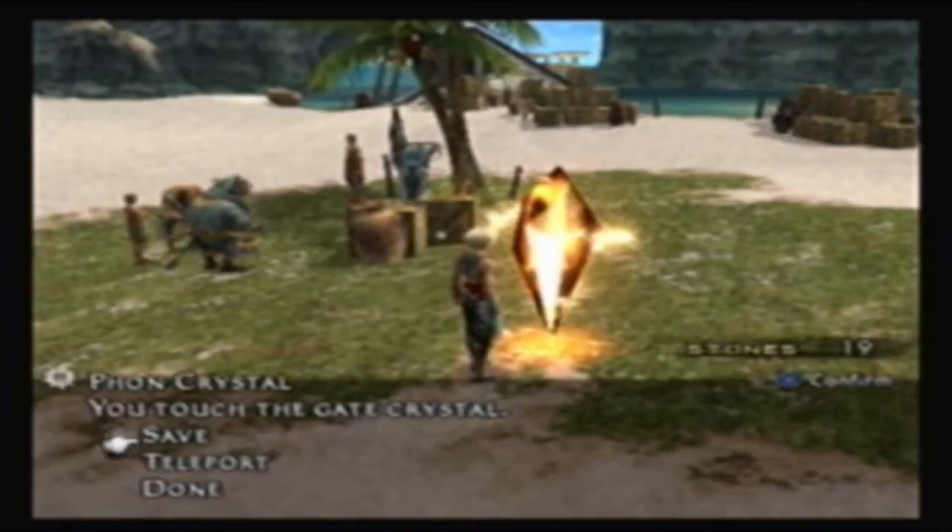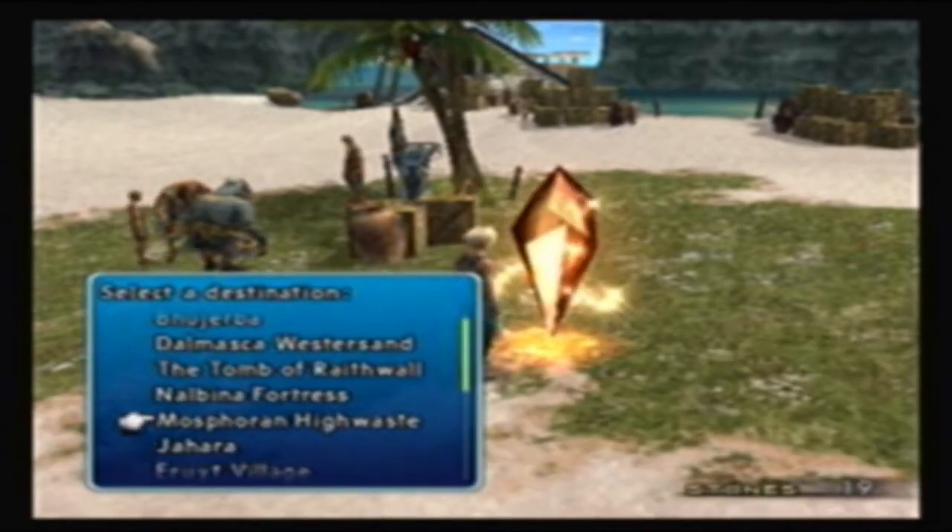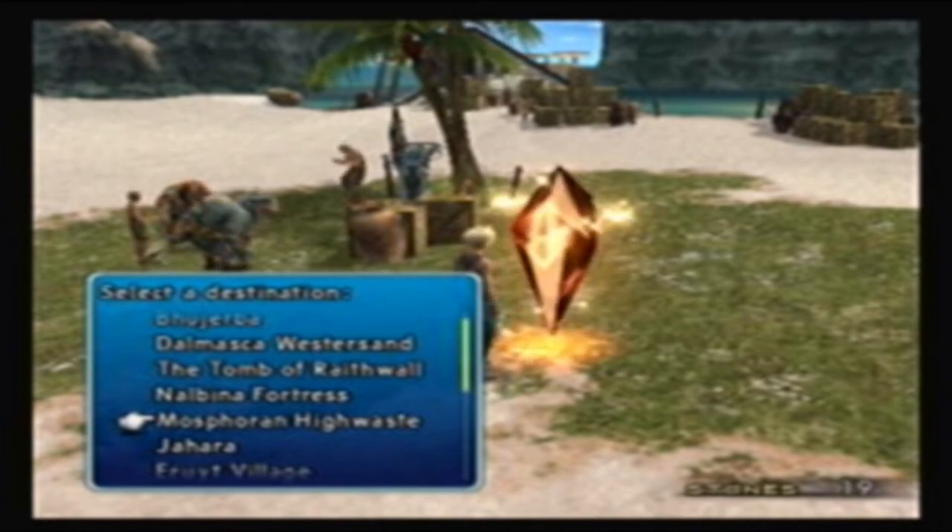There are two more things that we need to do, and they're both in different areas. The first place we are going to head is the Moss Foreign Highway.